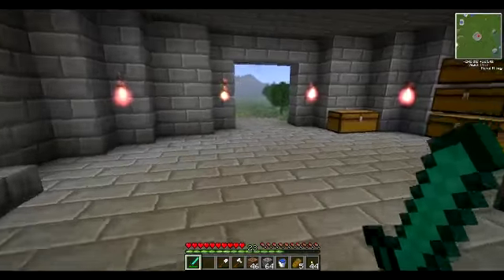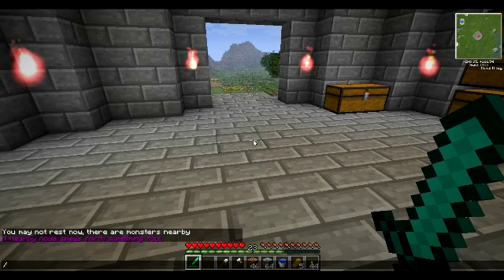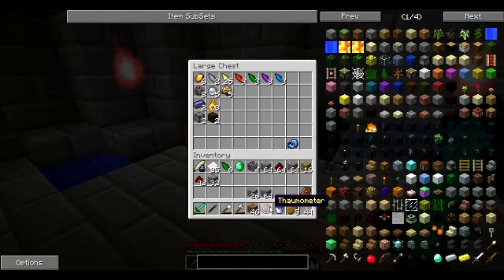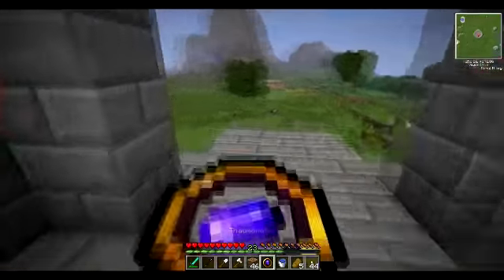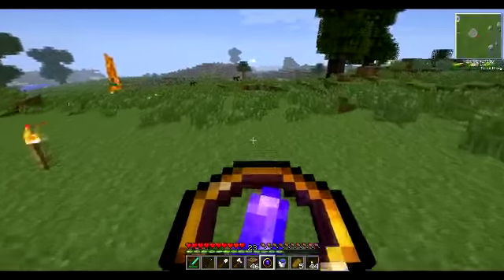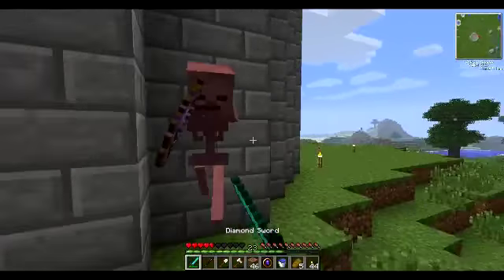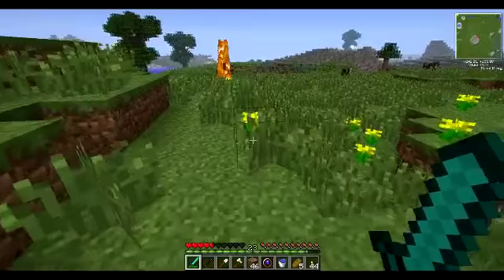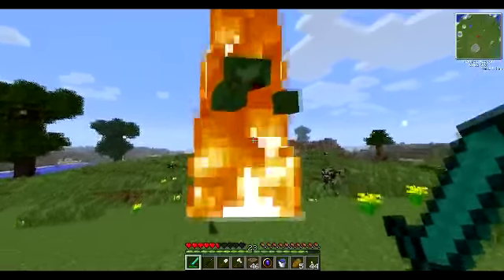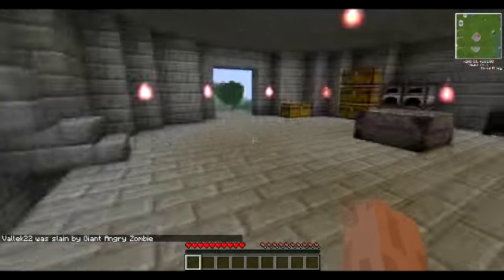I was just doing some resource collection and had this come up: 'Nearby node spews forth something foul.' I'm not sure what this is about, but I'm going to grab my wand and my thermometer. Let's find the nearest node and see what's been spewed forth. Holy crap, it's huge - it one-shot me! A giant angry zombie.